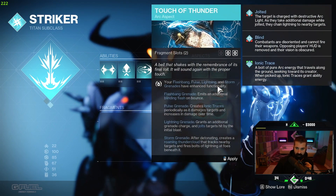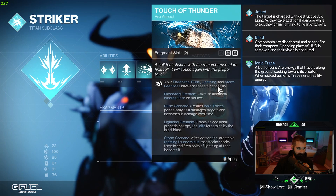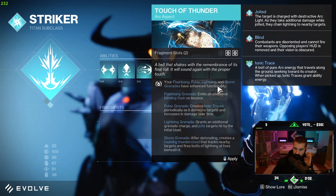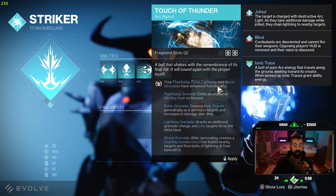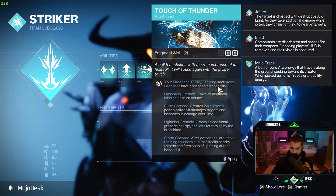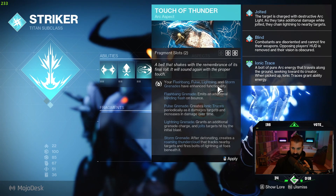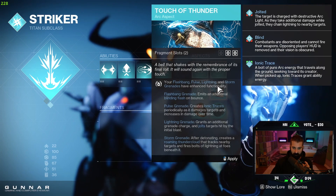We have Touch of Thunder: your flashbang, pulse, lightning, and storm grenades have enhanced functionality. Flashbang grenade emits an additional blinding flash on bounce. Pulse creates Ionic Traces periodically as it damages targets and increases its damage over time. Damn. Lightning grenade grants an additional grenade charge and jolts targets hit by the initial blast.